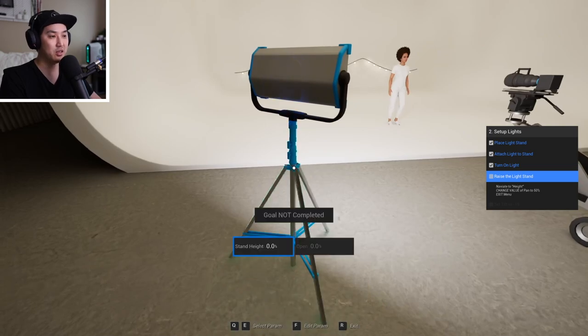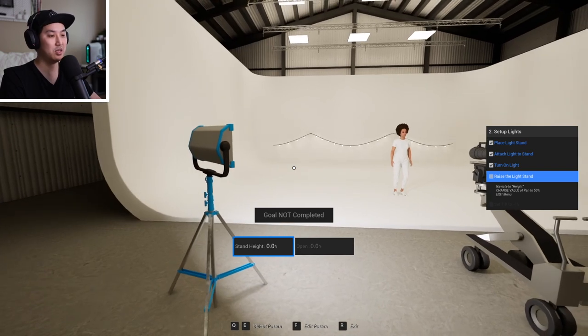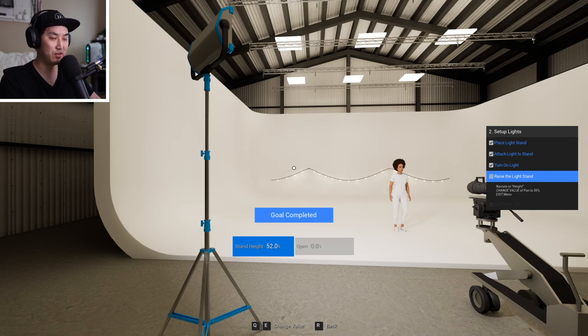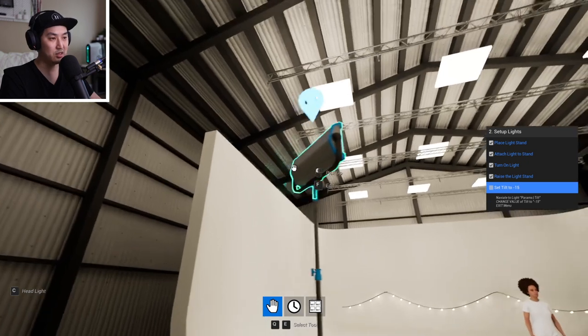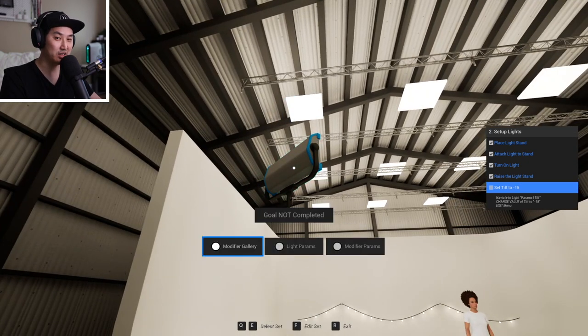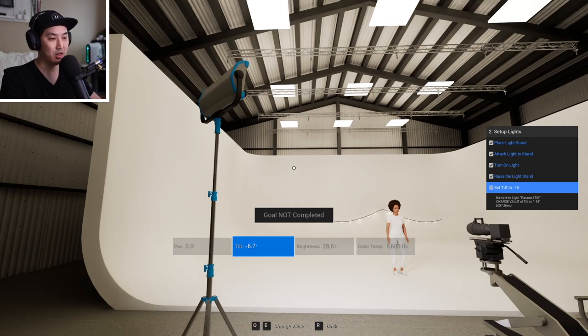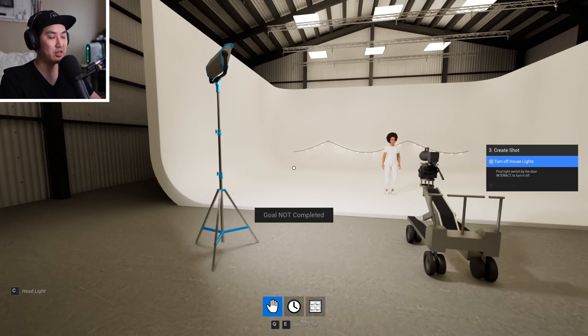Next we're going to raise the light stand. Hit F, and we can move while editing the light stand. Hit F again to confirm we're editing the height, then go up to about 50%, and exit. Lastly, we edit it again, go to light parameters, and change the tilt to about negative 15. Exit all the way out. So that's how we move things around generally — pick up lights, attach them to light stands, and then turn on the lights.